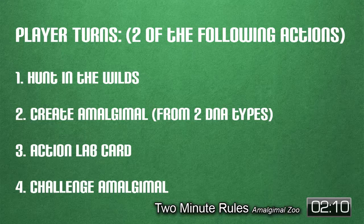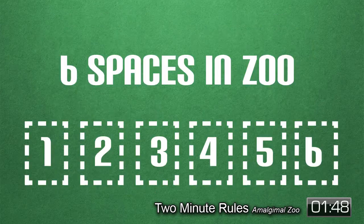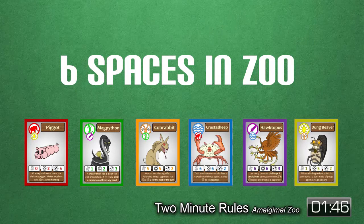The turn actions are: hunt in the Wilds, create an Amalgamal, play an F-action lab card, or challenge an opponent's Amalgamal. Additionally, A-type lab cards can be played at any time during gameplay. Each lab card serves a dual purpose — it has both an action and an Amalgamal DNA type, and the player must choose one of those features to use. Only six Amalgamals may exist in a player's zoo at one time.